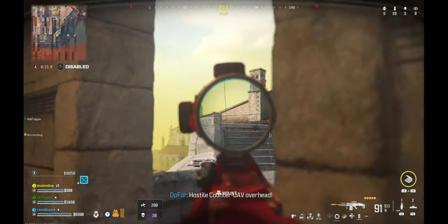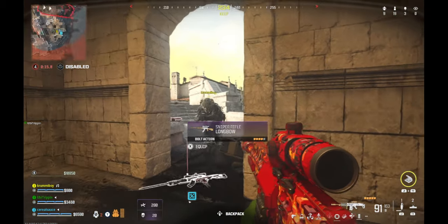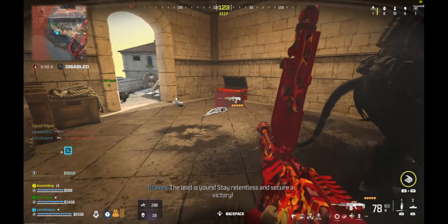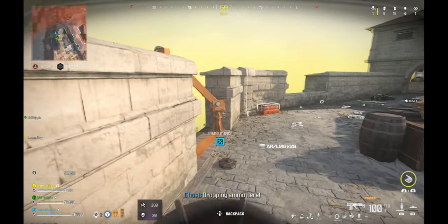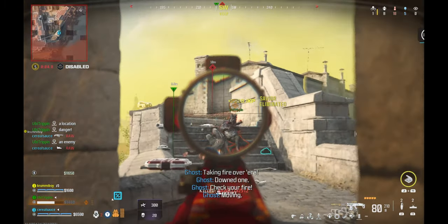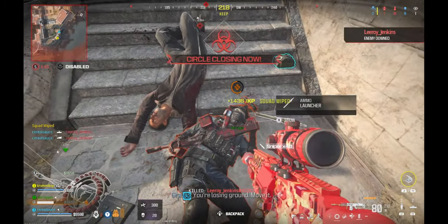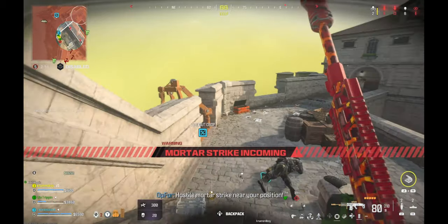Hostile counter UAV overhead. The lead is yours — stay relentless and secure a victory. Dropping ammo here. Enemy soldier incoming. You're losing ground, move it. The safe zone is far from your location — get moving, pronto. Hostile mortar strike near your position.